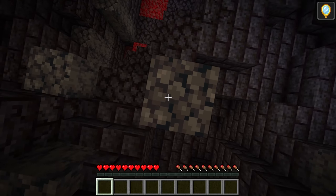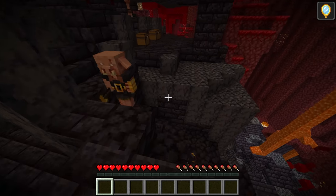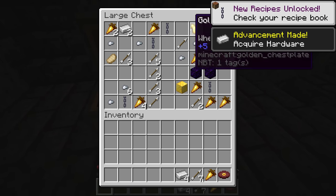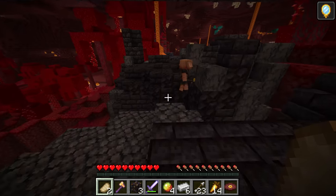My favorite method is to give myself invisibility, as then you can go right up to the chests, and as long as you don't physically touch the piglins you're fine. You can look in the chests, grab out all the items, and even break the chests and the piglins will still not know.